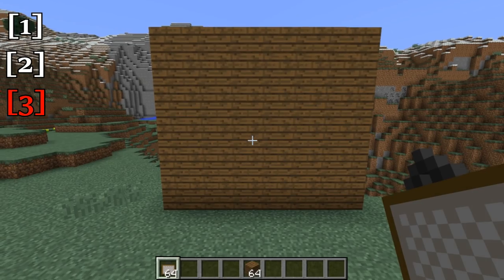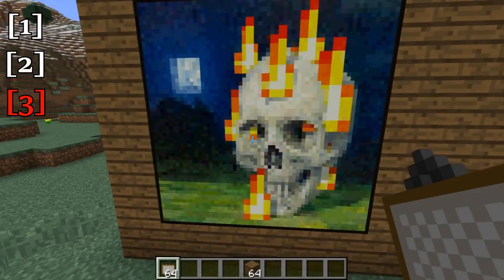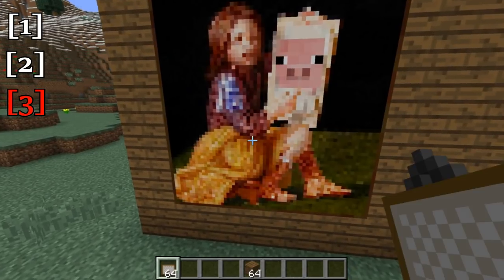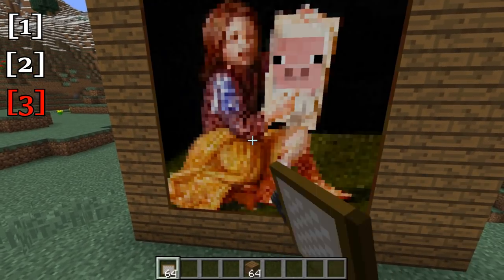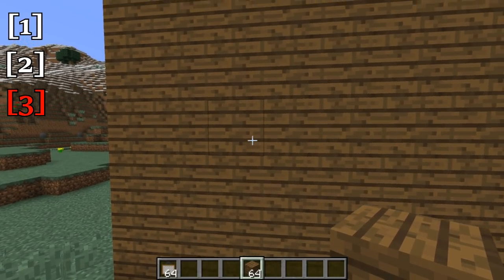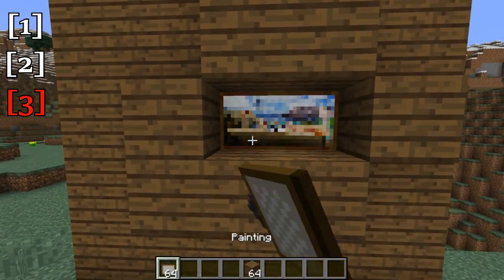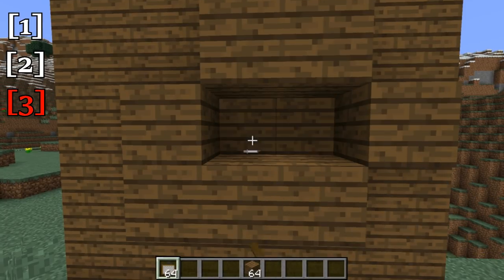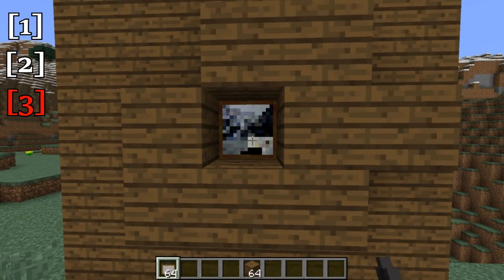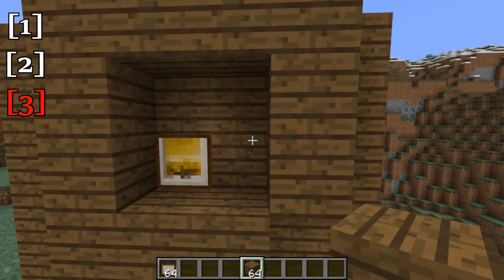One small but much requested feature that has changed is the placement of paintings in the game — you are now able to get the correct painting that you want much quicker. The game will always try to place the biggest painting that it can. So here you see I am placing all 4x4s. But if I wanted a 2x1, I just box in a little 2x1 area and it will only place 2x1s. Make a 1x1 hole and it will always give me a 1x1, and same thing for a 2x2.